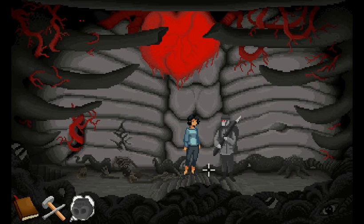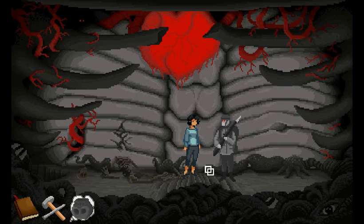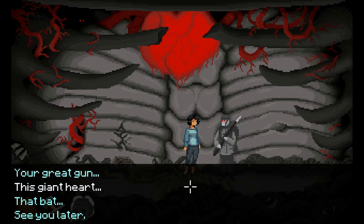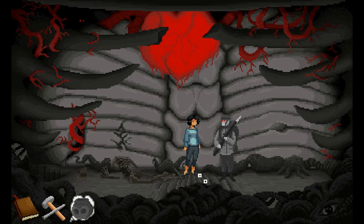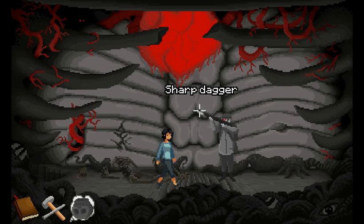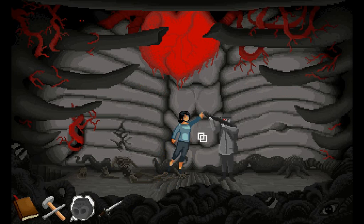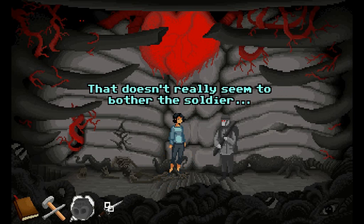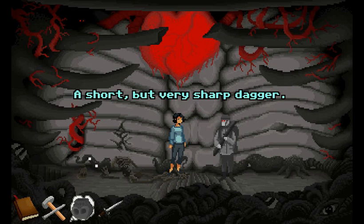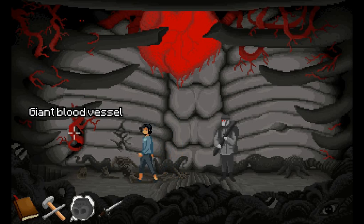Basically what we need to do is get this soldier to shoot the bat. And as he goes to shoot, we need to swipe something off his gun, which is this sharp dagger right here. So we take this. Thank you. I've got the dagger. And we can use the dagger to pierce the giant blood vessel.